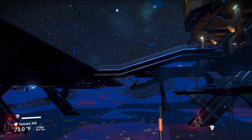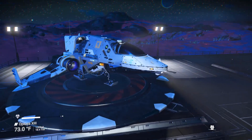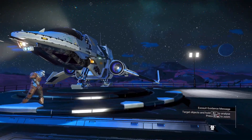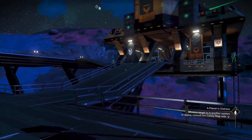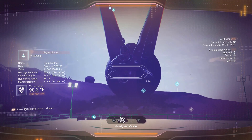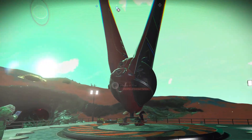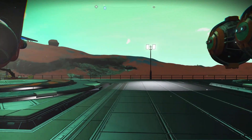Speaking of your base, I always like to build bases near trading outposts. This way, if you're spending a lot of time base building or refining oxygen into chlorine, you can take breaks to check out the ships coming and going — maybe find one to buy, or pick up ships for the nanite farming method. Building your base at a trading post also means you always have pilots right next to your base to sell stuff to.